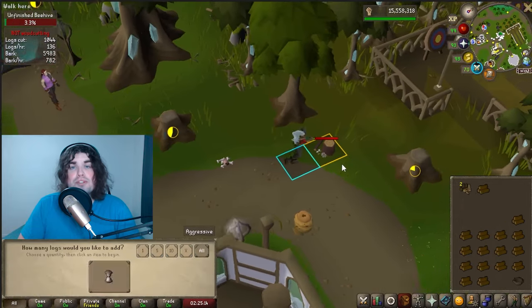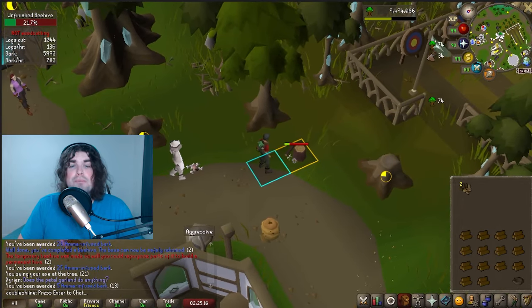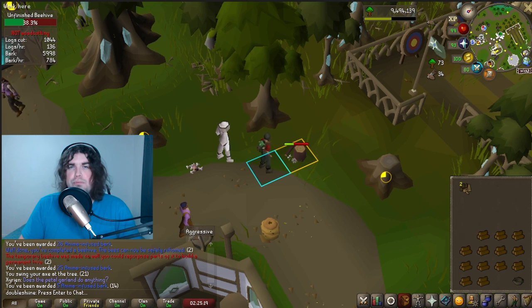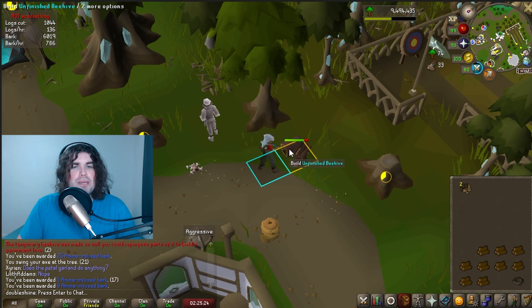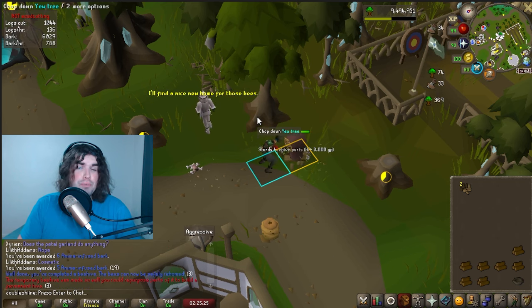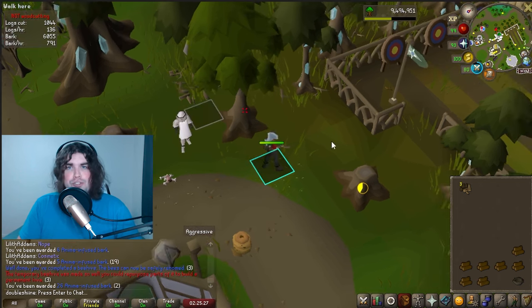Beehive: simply build the beehive with logs. You may want to bank and grab cheaper logs if you plan on using whatever log you're currently chopping, or if you've just run out and need more. The beehive parts can be used to make a beehive in your player-owned house or trade it in for extra bark.